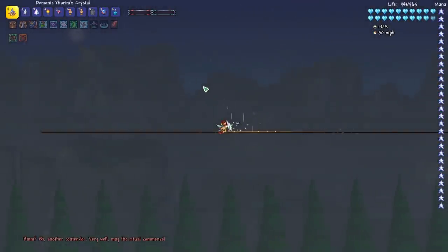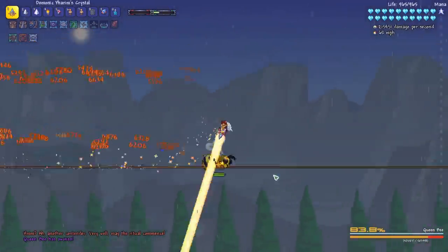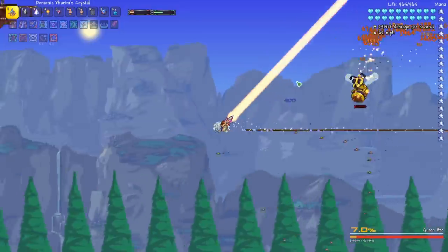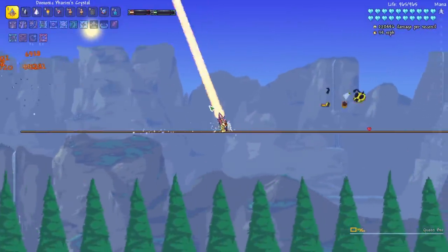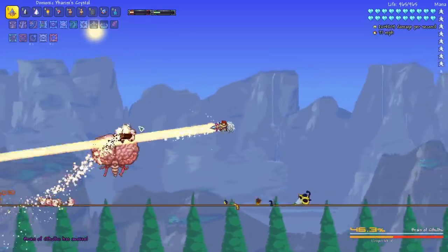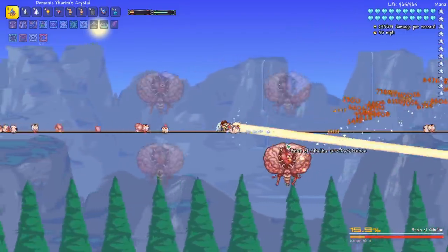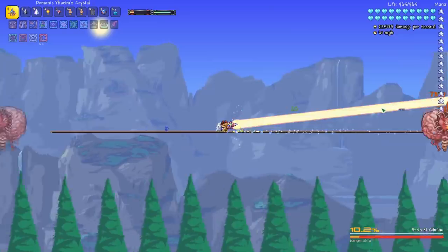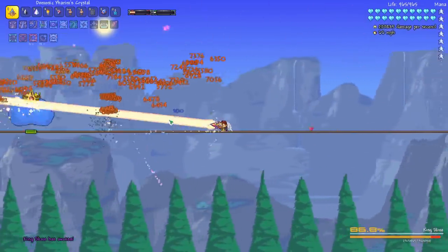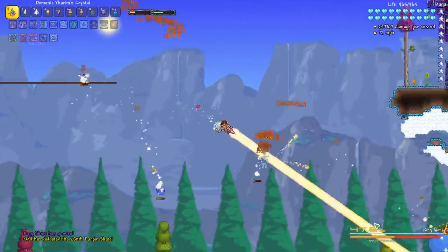The last thing I wanted to do is try the Yarm's Crystal out on the Boss Rush and just see how it performs. It's a bit challenging to keep it hitting, but it's not too bad. For a pre-Supreme Calamitous weapon, it's probably one of the better ones. It's going to do really well against the Brain of Cthulhu — and yeah, the piercing aspect really did well against the first phase of the Brain of Cthulhu. Let's do a damage test against the King Slime: 500,000 DPS. Pretty dang good for pre-Supreme Calamitous.